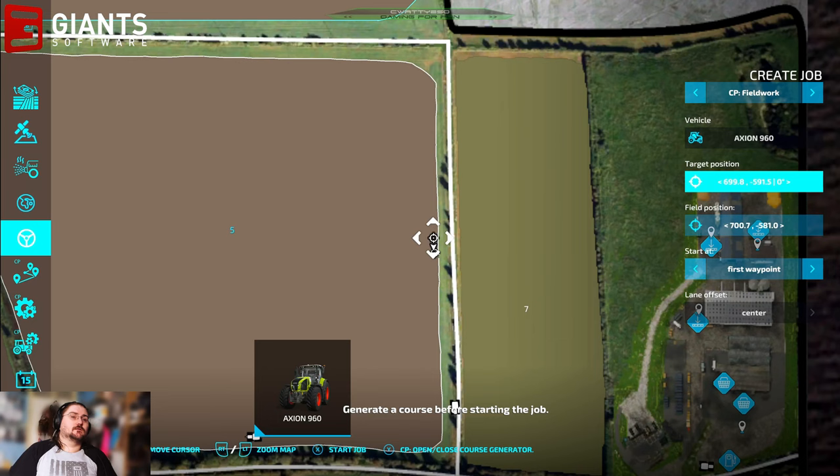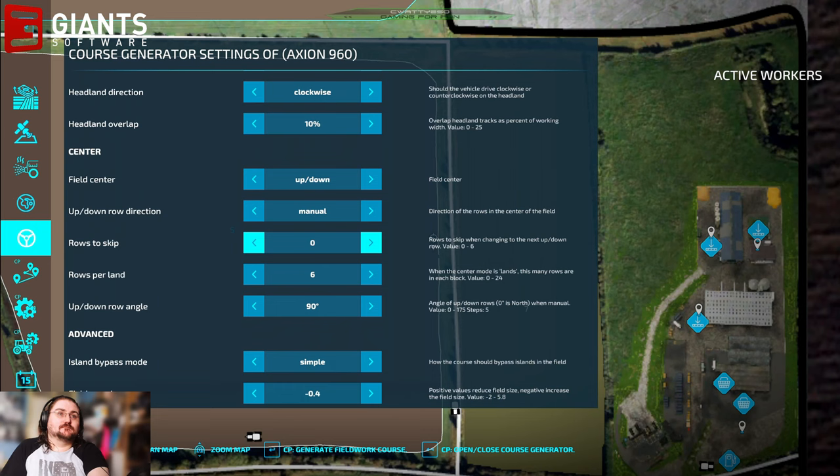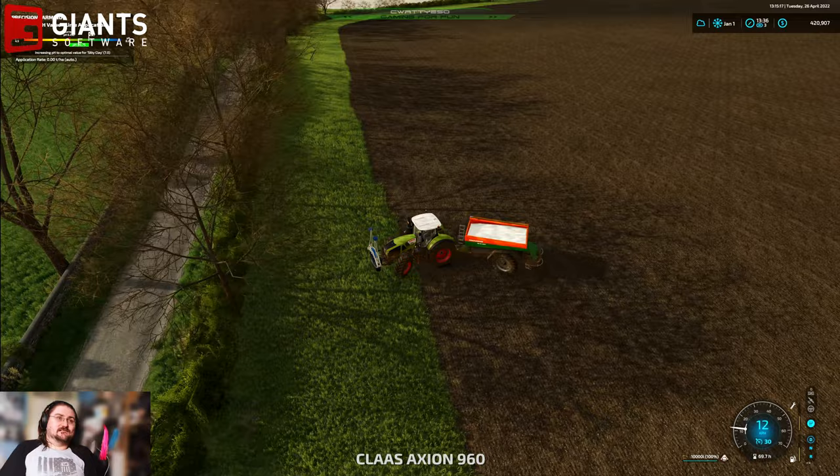Oh, I've got to create the course haven't I? Okay, so we're going to set him again - turn to 40 meters, go left and right, generate the course, close the course, target position and start job. He should drive to that and then he'll unfold. Need to move this guy out of his way though - I'll just sling him round onto here for now.